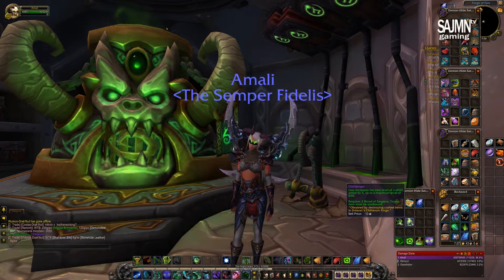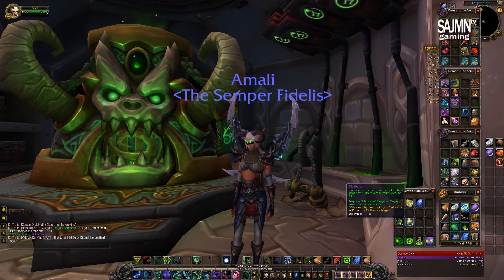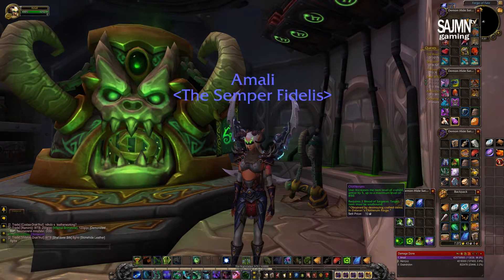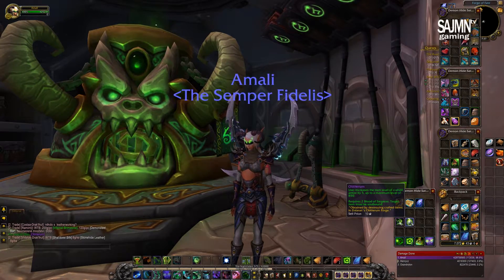Obliterium is a very useful item because it can upgrade your armor by 5 points up to 85 item levels, which is very, very good. So, let's get started — what to do and how to make it.